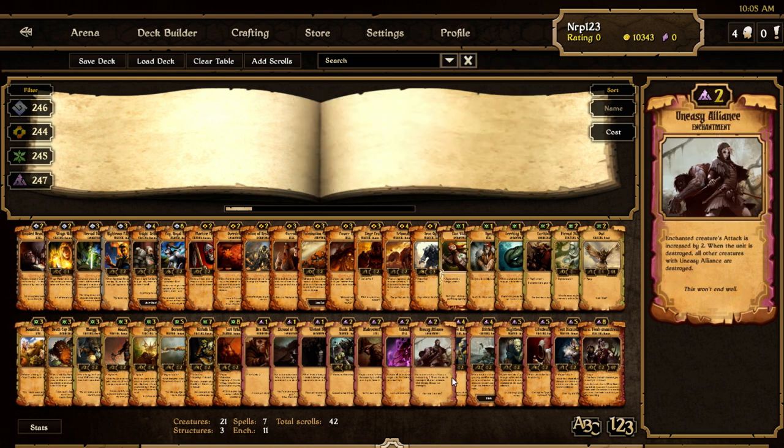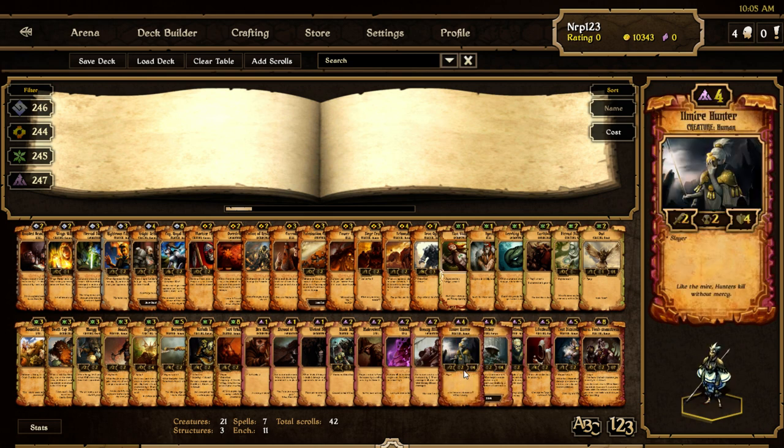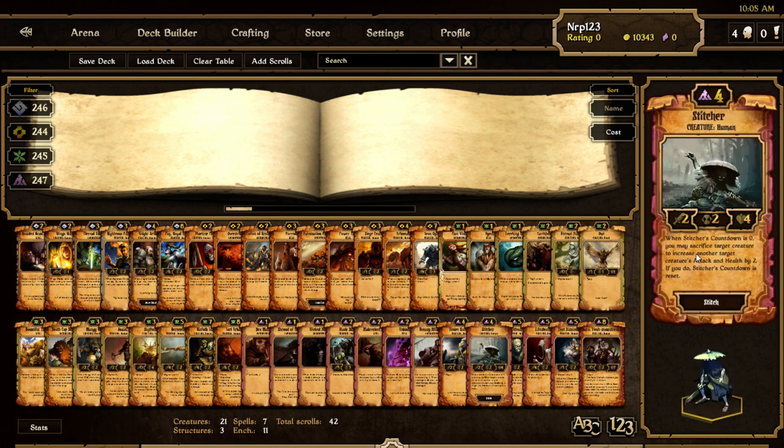Uneasy Alliance no longer works like Static Rod with multiplying — now it's always increased by two attack but still keeps the rest of its effects. Hunter now has one less health, which is fine because Hunter is pretty beefy. Stitcher now gains one health — Hunter gave Stitcher one health. I like this a lot for Stitcher — being able to kill your own units on command makes it a really good card in Decay.